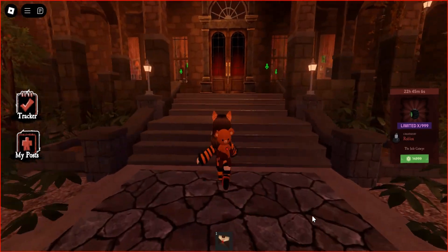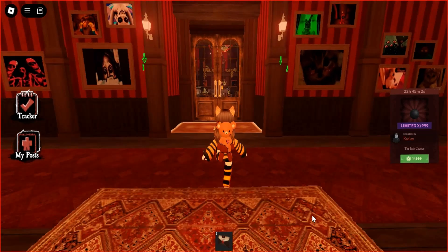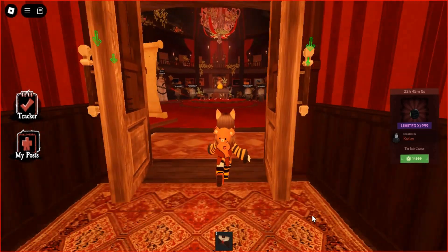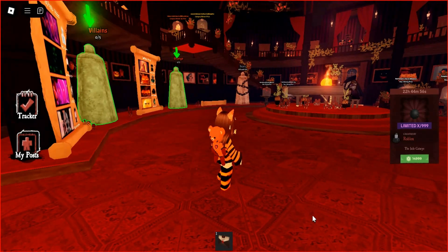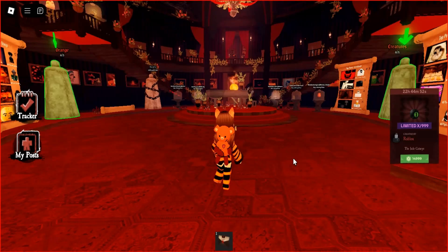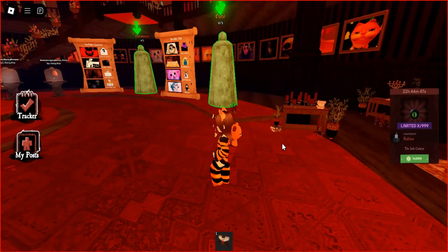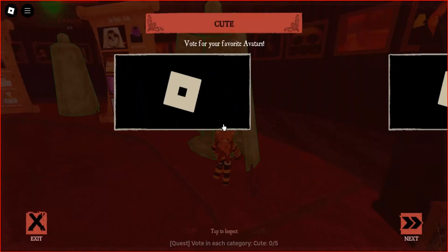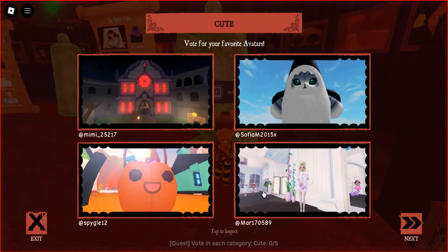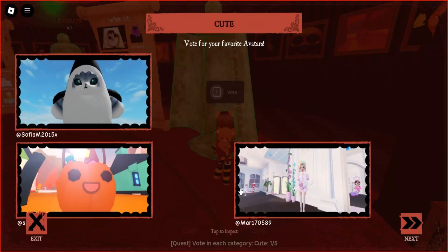To get started, enter the Haunted Mansion and vote for screenshots submitted by other players. Choose 5 of your favorites from each category. If you complete this correctly, you will receive a badge, and you'll find new accessories in your inventory.